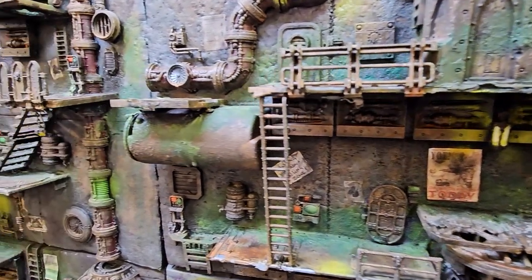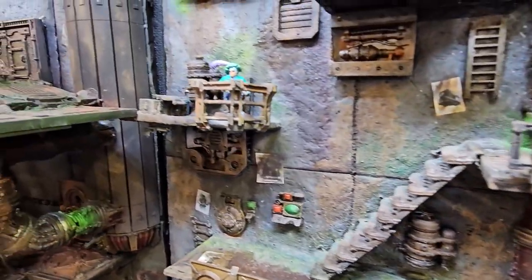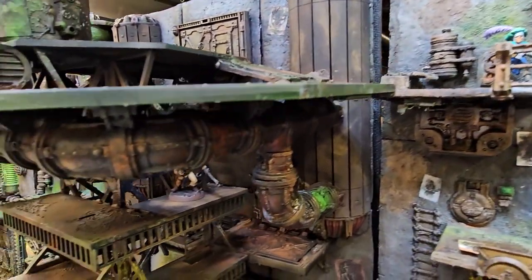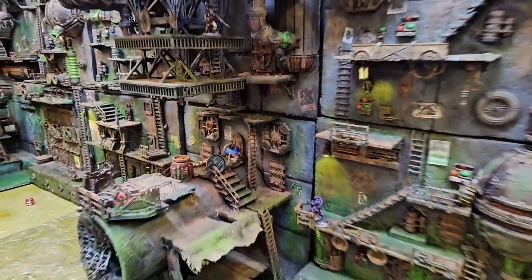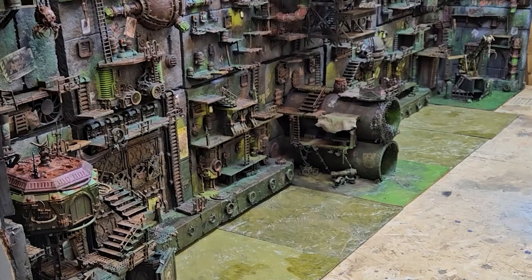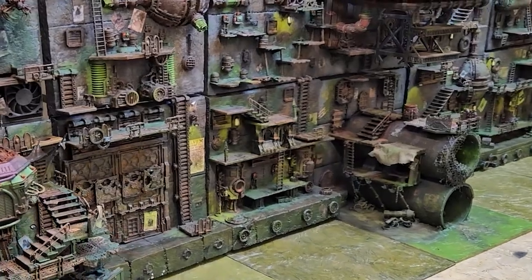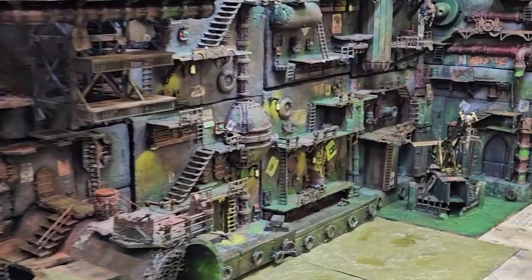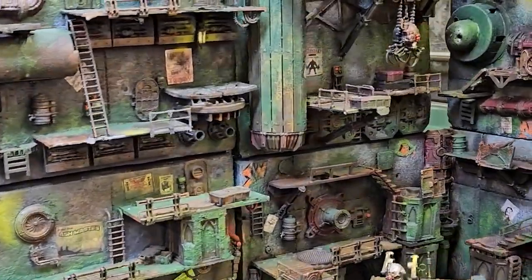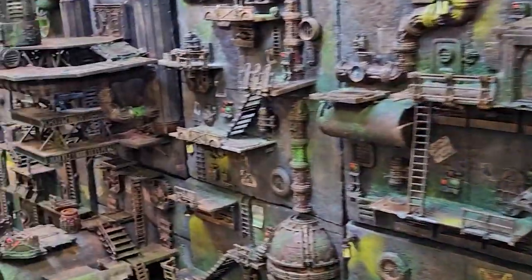To randomly determine where our 3 groups of 3 fighters would deploy, we rolled a D10, rerolling the 0 result. This would tell us which 1-foot section of wall we could deploy on, and then we picked the actual door that group would come out of. We had 8 loot crates that we took turns placing on the board before deployment was determined, and we decided that those crates would be the only objectives, instead of each crate producing D3 loot tokens as the scenario suggests.